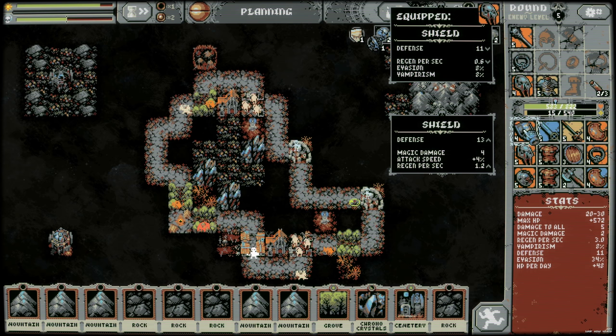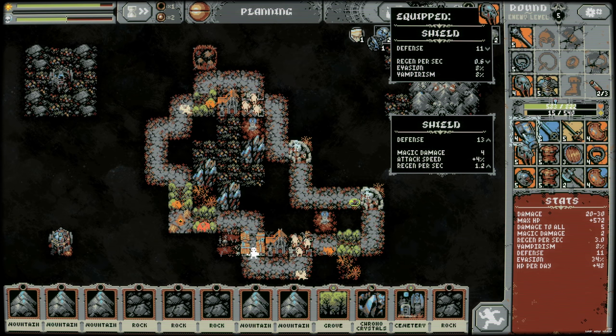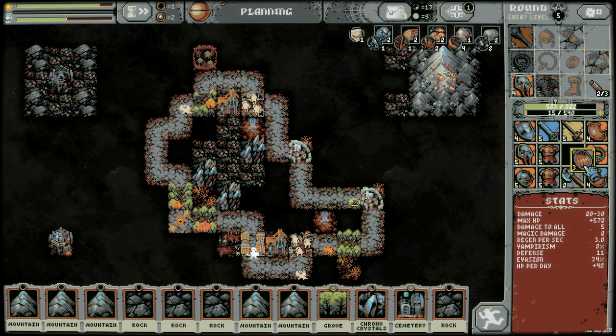We're only at 8% vampirism now. Defense, magic damage, attack speed — we would drop evasion. Our evasion is 34% right now. I'm going to try and hold that, I think. Let's see how it goes.